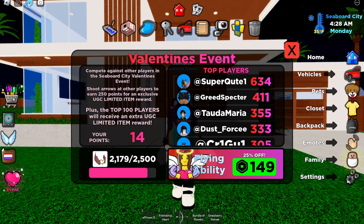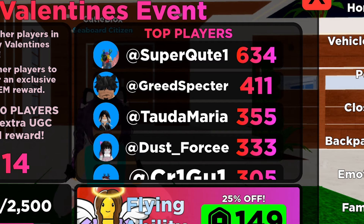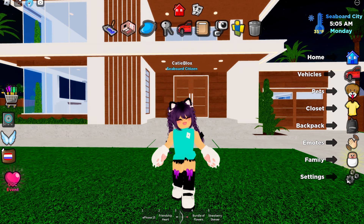Plus, the top 100 players will receive an extra UGC limited item reward. And on this side are the 100 top players. To start, equip the friendship arrow that can be found here.